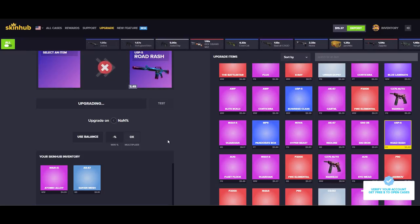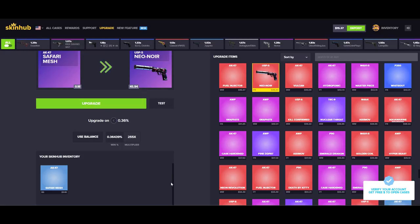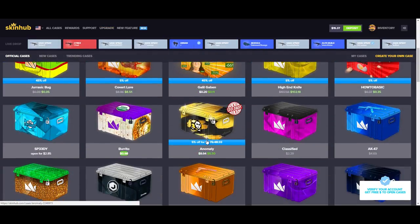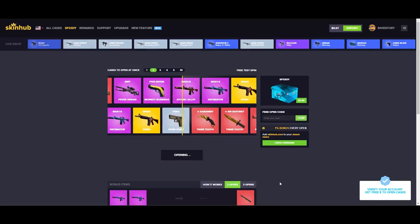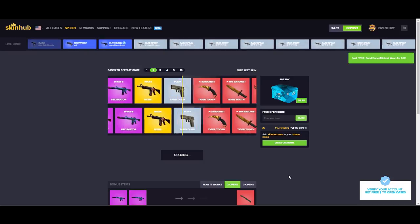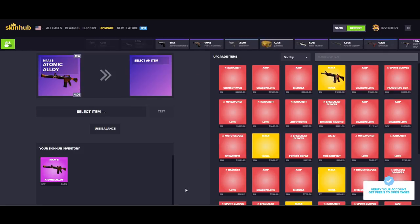All right, that was a great start! But if that's the case, we're just going to take this AK-47 Safari Mesh and turn it into a $45, 0.36% USPS Neo-Noir. Back to square one, ladies and gentlemen — the idea is we're going to trade up to a knife. It doesn't always happen easily, so let's open two of the KOR Privilege case. We only have $15 left. We might have to deposit a little more monies.